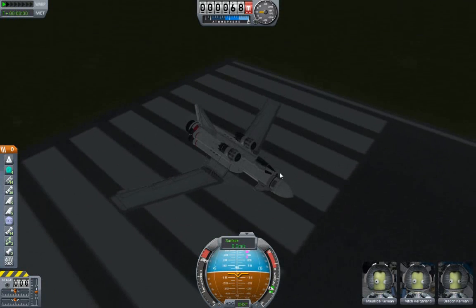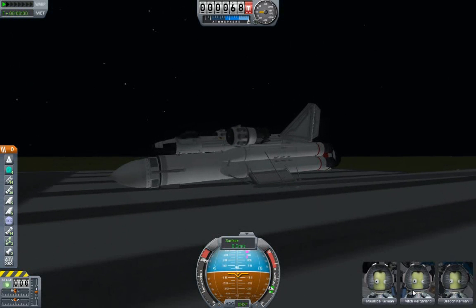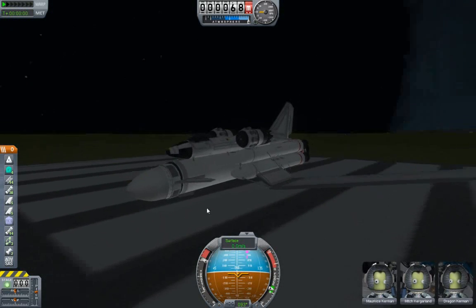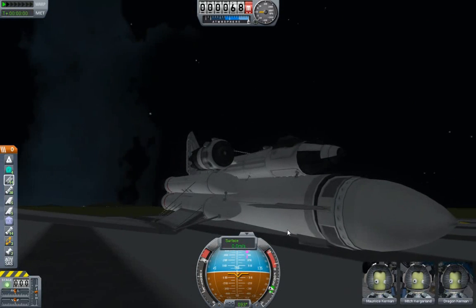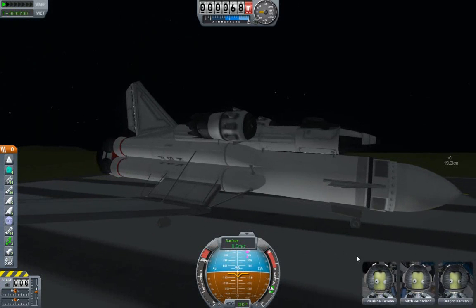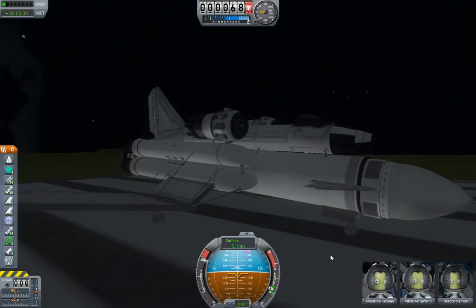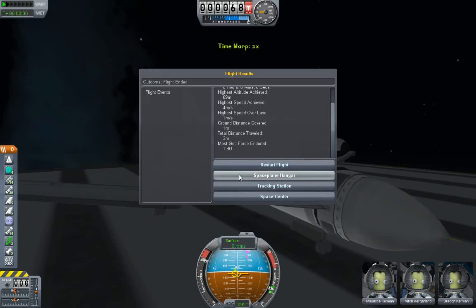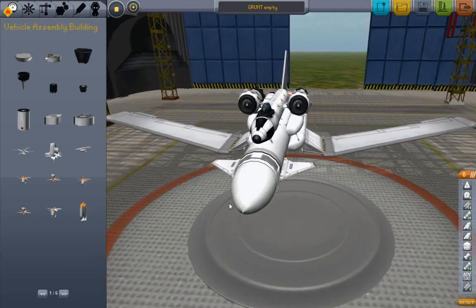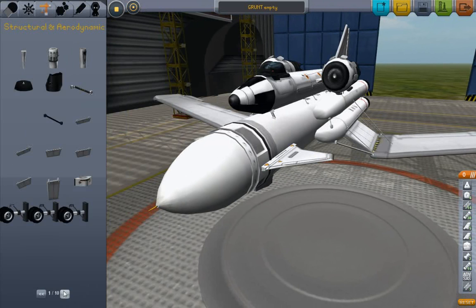That nose is just sitting right on the ground there. But notice, my crew is still here, the struts did not break. It looks like that RCS tank may have snapped off - look at that wobble. Before I fly this thing, let's end this flight. I'm going to get in there and strut that big RCS tank down because I hate seeing things wobble like that.